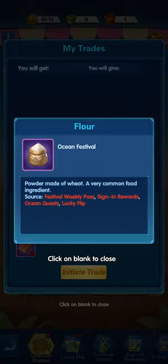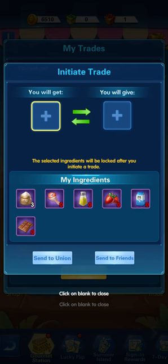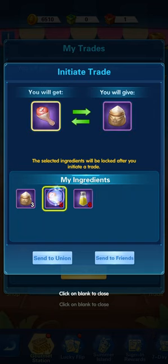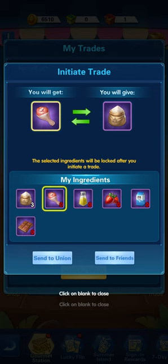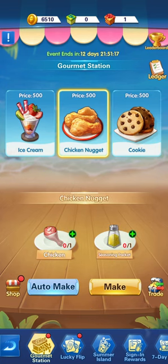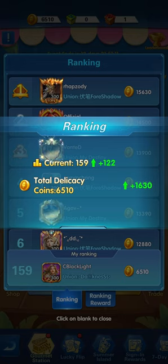Now that we've finished our resources, we can exchange the flower by clicking initiate exchange, then selecting the flower and the resource we want. For example, one chicken leg — then you can send it to your union or to friends. The chicken leg will help us again to make the chicken nugget, and then you try to exchange another time.